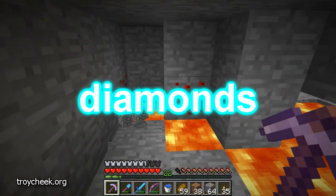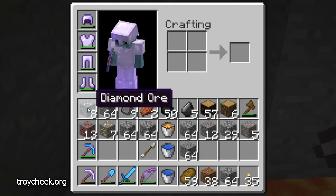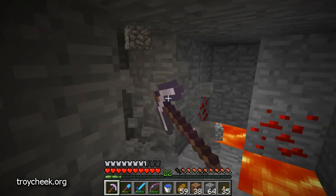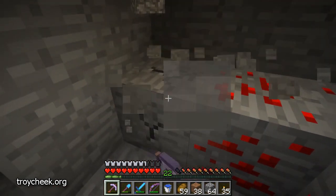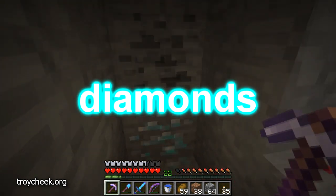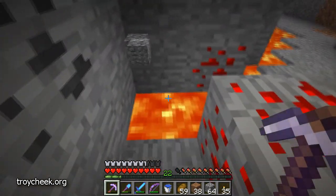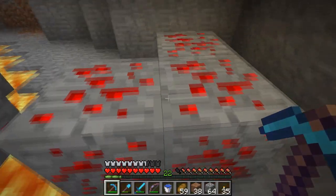We found diamonds! Let me pull up my inventory — we found eight diamond ore, which we managed to get with our silk touch pick. Unfortunately we do not have a fortune pick just yet. More diamonds, more diamonds, woohoo! So we will not be mining those just yet.